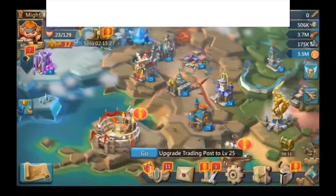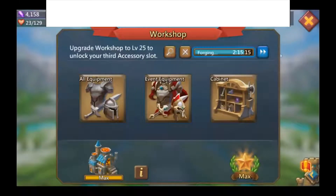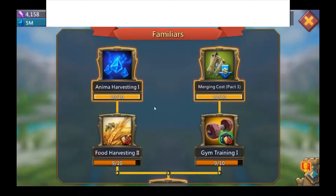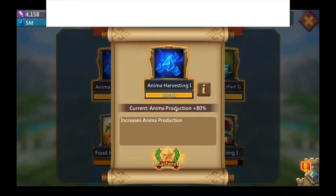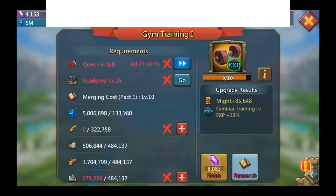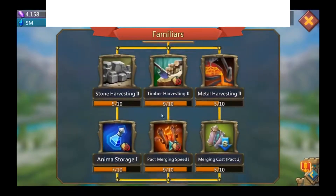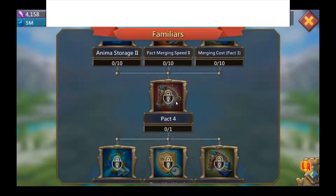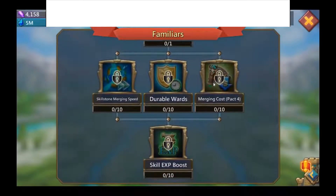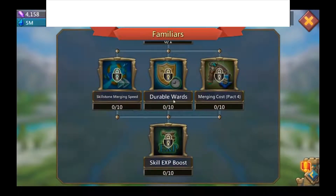For research, there's the familiar research tree, which many players have seen. The research itself uses anima — at the very beginning you don't need much, but for the final upgrades such as merging pack four, you require a substantial amount of anima. I've heard some of the level two to four upgrades require around two to seven million anima.